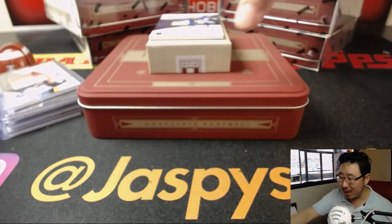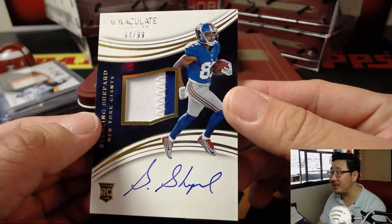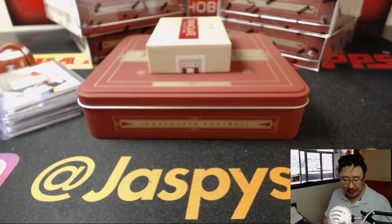Two out of nine — not bad for a one-box break. And last but not least, 94 out of 99 — two-color patch and autographed Sterling Shepard. That goes to Steel Curtain, number four — having a great break.